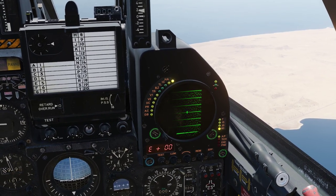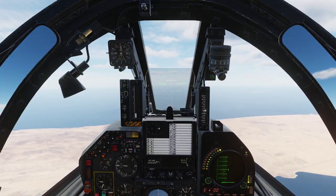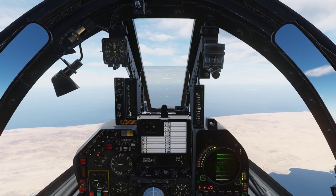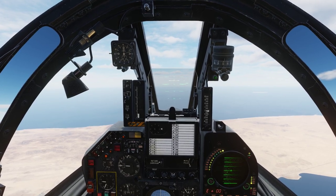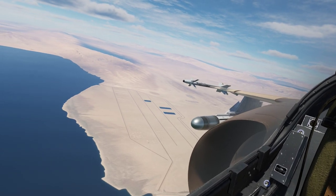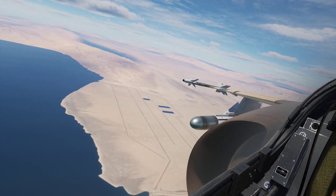There are a lot of useful key bindings that we're going to use in this video that I covered there. When it comes to radar-guided missiles, the Mirage F1 can carry two types. It is the R530F, which you can get in two versions: the radar-guided version and the IR-guided version. Today I am carrying the R530F, the radar-guided version, the so-called EM version.